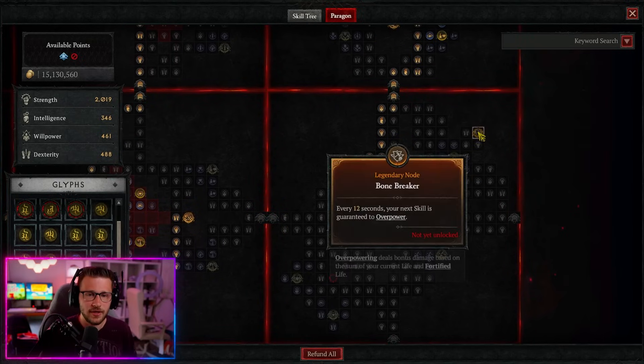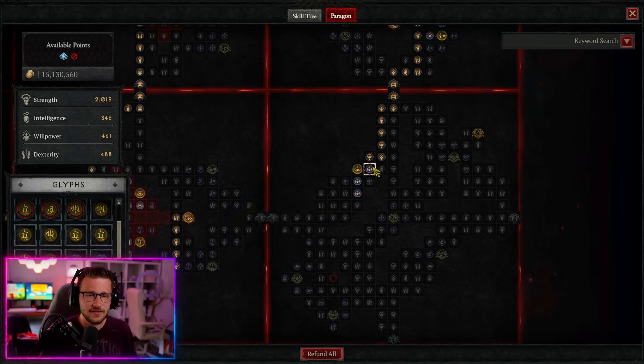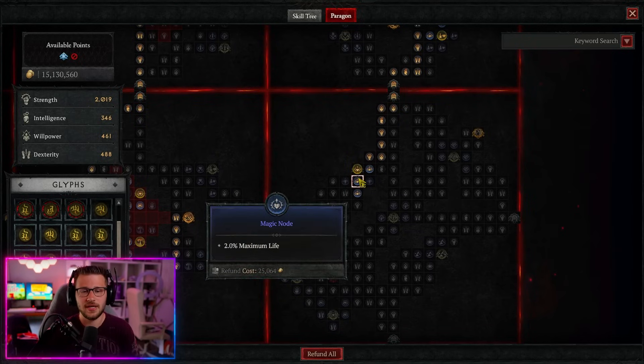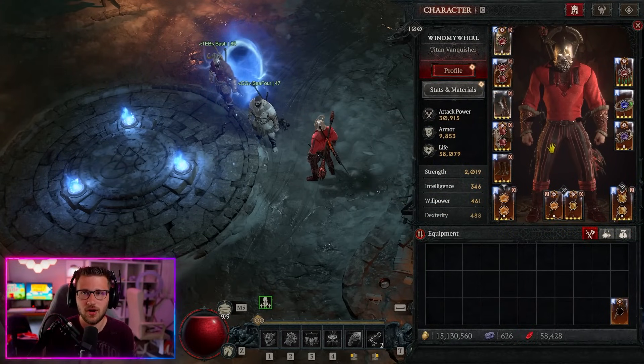Finally, the Bone Breaker Board — no glyph needed. Just come down and take the max life nodes here for 6% and 8%, giving an additional 14% max life from just a couple of paragon points. Without even having a super maxed build, you're hitting almost 60k life without barely trying.